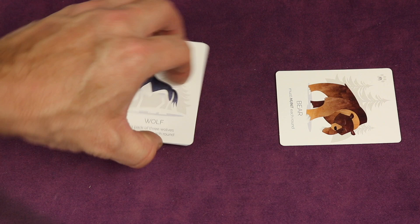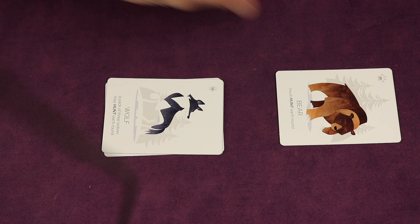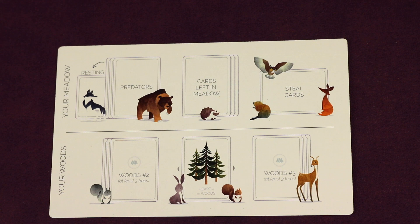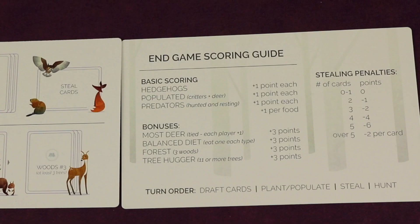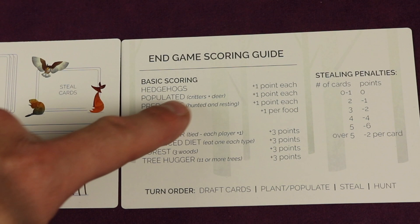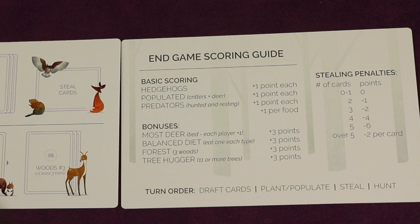Bears don't have a choice — they must hunt every round, so they flip up and are readied at the end of each round. You follow this procedure for three rounds total, then you score. Scoring starts with hedgehogs, then populated critters and deer — one point each. For example, if you had five red squirrels in a woods, you'd score five points.